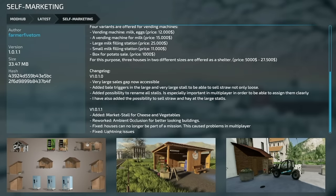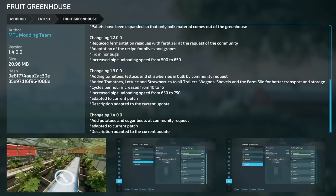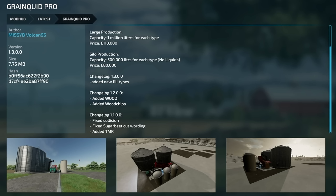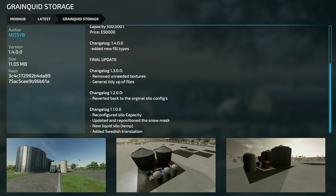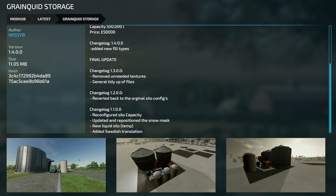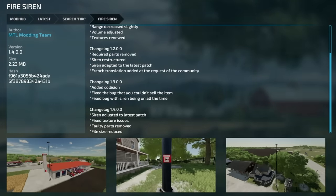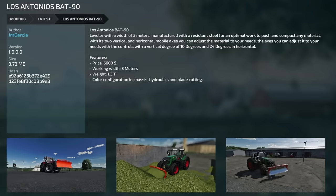Second update to the Self-Marketing Mod version 1.0.1.1: added market stall for cheese and vegetables, reworked ambient occlusion for better-looking buildings, fixed houses no longer being part of the mission — which caused problems in multiplayer — and fixed the lighting issue. Fruit Greenhouse version 1.4: potatoes and sugar beets added at community request and adapted to the current patch. Green Quid Pro version 1.3: added new fill types. Green Quid Storage version 1.3 — supposed to be final update — now has a 1.4 as well with the same changelog. Fire Siren version 1.4: siren adjusted to latest patch, texture issues fixed, faulty parts removed, and file size reduced.